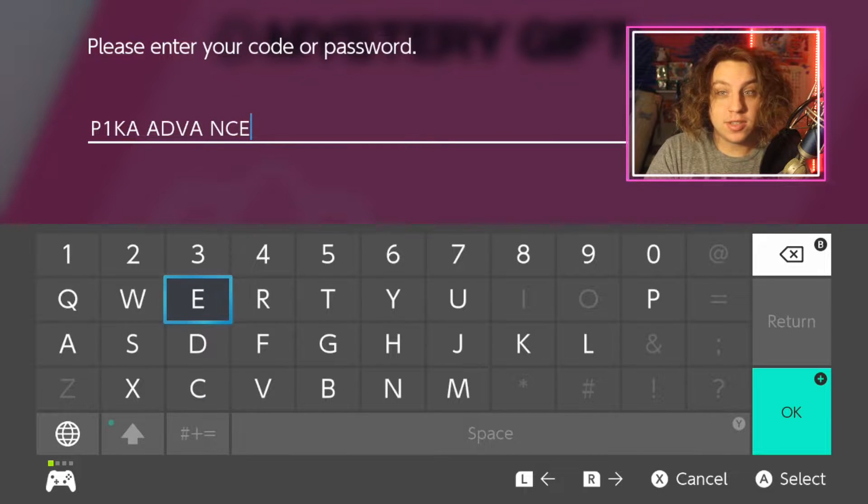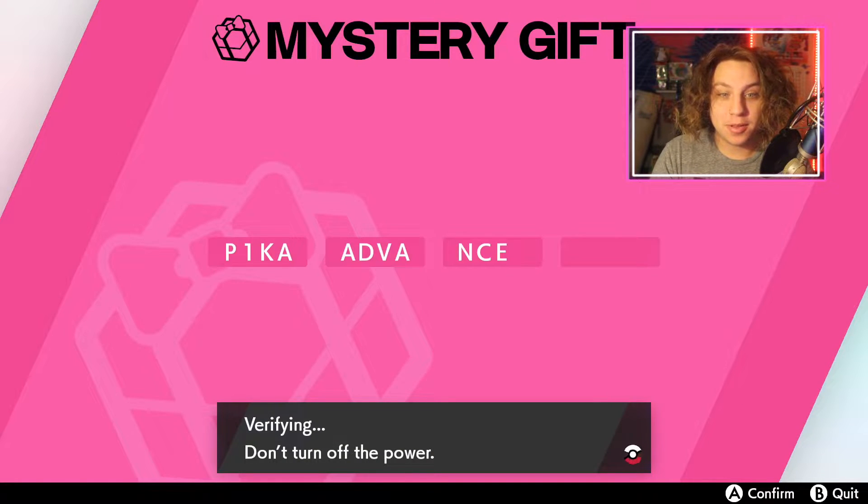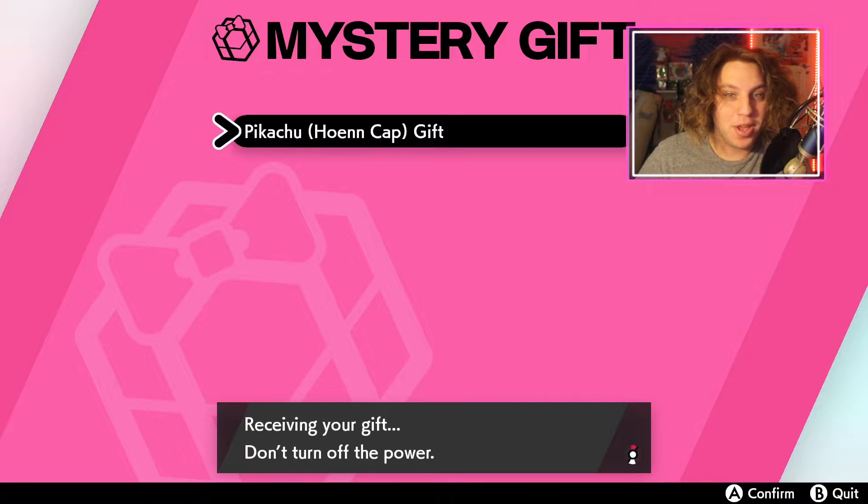Alright, for the Hoenn Cap Pikachu — the second best Pikachu — the code is going to be 'Pika Advanced.' Also, I just changed up my lighting; I don't know why I didn't do this sooner, but I feel like it's a lot better. And boom, here we go — Hoenn Cap Pikachu.